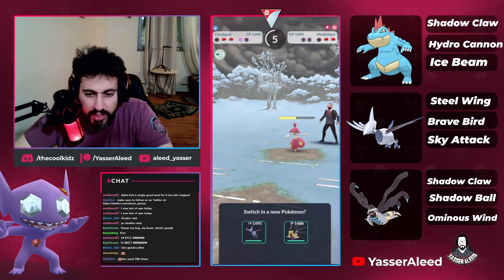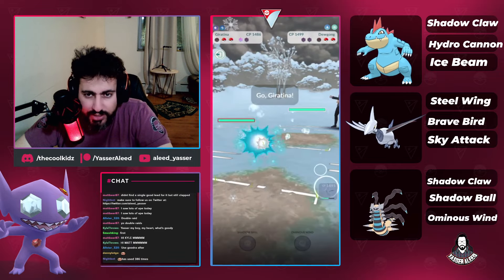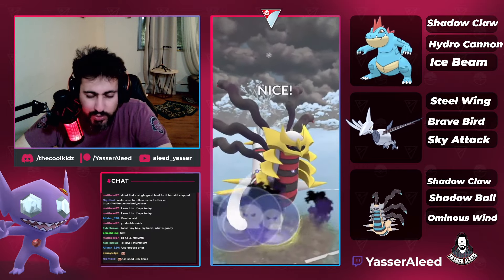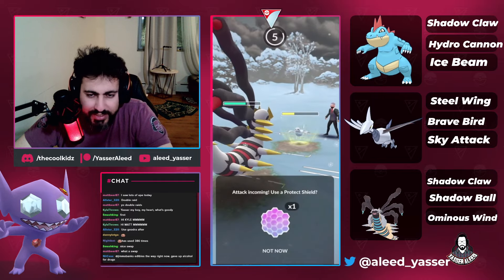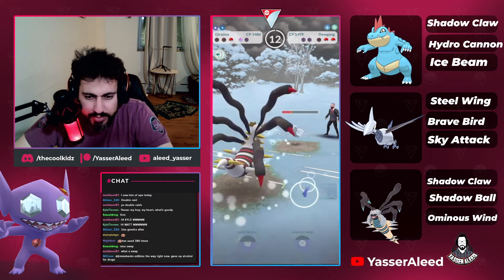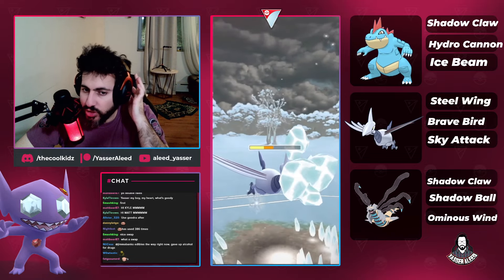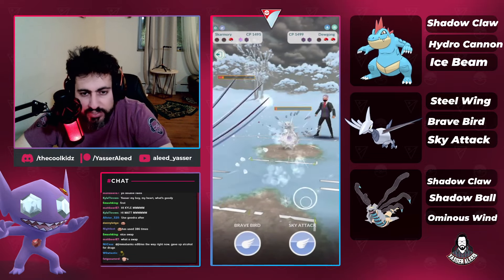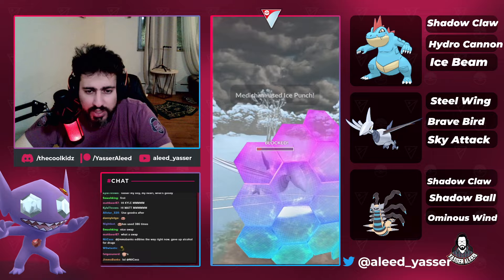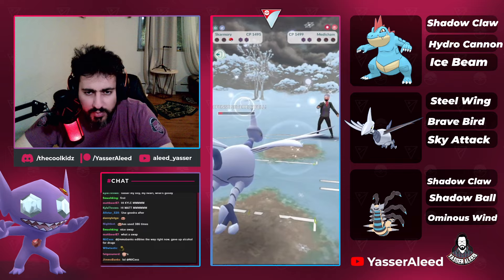Feraligatr grabs two shields, kills the penguin, and gets Medicham to half HP. The play is to go to Giratina to force ice punches — I feel like whatever's in the back should beat Giratina. That turns out to be Dugong, which technically beats all the ghosts. But we chipped the Dugong so we don't care about shielding. We farm down, then Brave Bird the Medicham — it's debuffed but does enough damage to KO. That's the game.